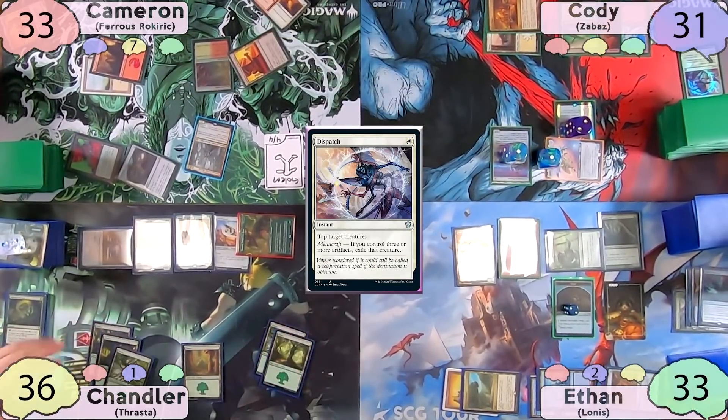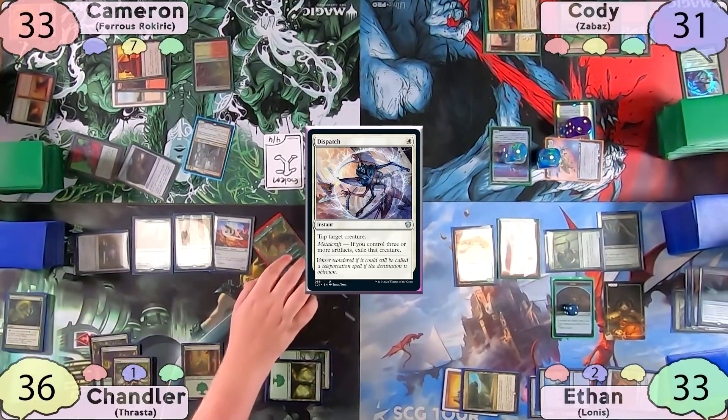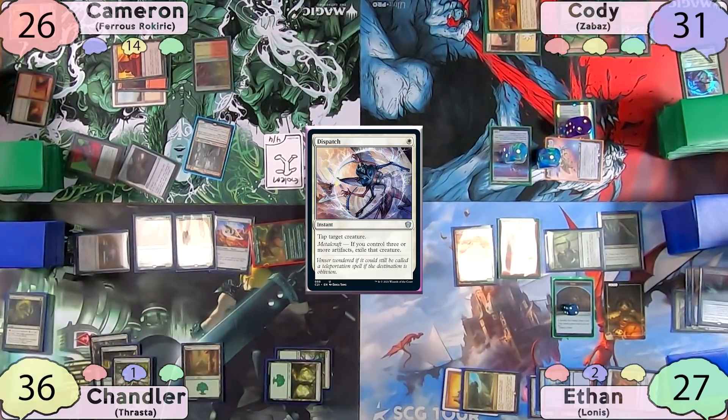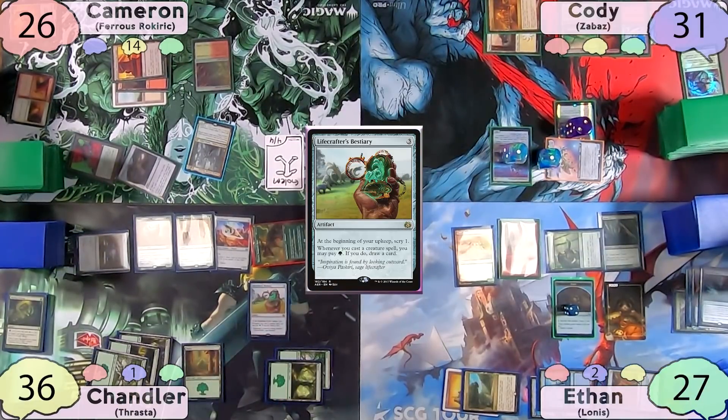The end step finally ends and we move to Chandler's turn. Chandler pays for his Pact, immediately moves to combat, swinging his 7-power commander at Cameron and the Gargaroth at Ethan, drawing a card off the Gargaroth trigger. He then casts Lifecrafter's Bestiary and passes to Cameron.